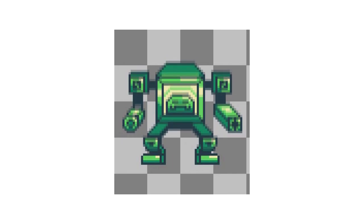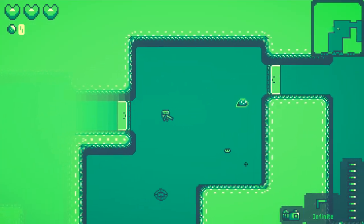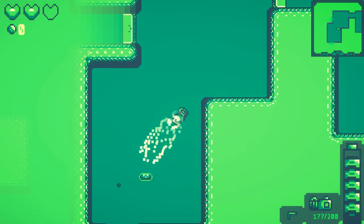Hey, what's up guys, it's Ben Bonk and welcome back to the 18th Slimekeep devlog. In this video I added a mech slime boss to the game, and I also made some changes to the health UI and dash mechanics. Slimekeep is a fast-paced roguelike where you must kill and capture slime to stop the corruption that has infected your land. So without further ado, let's get into it.